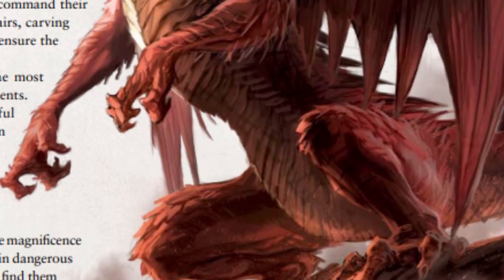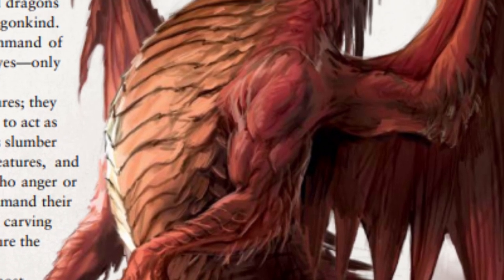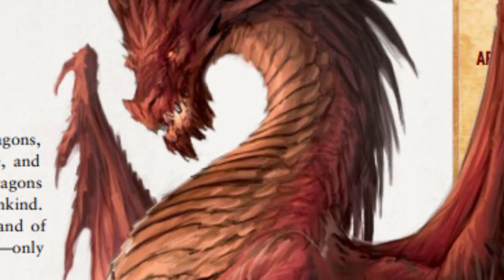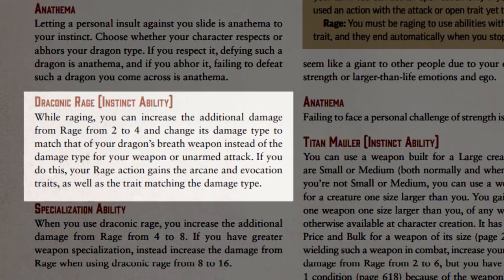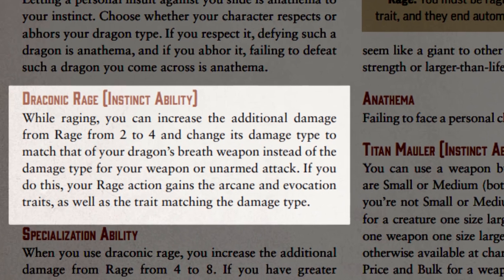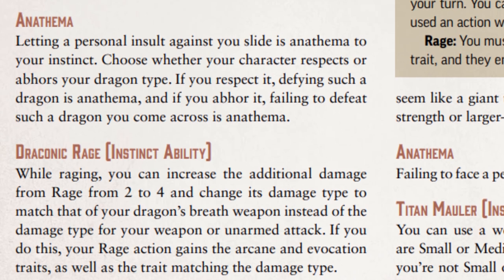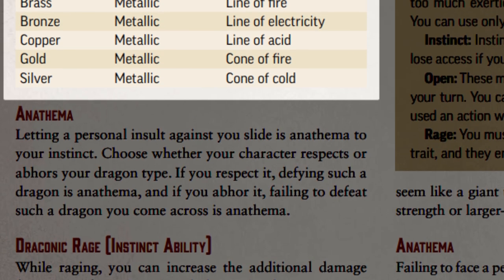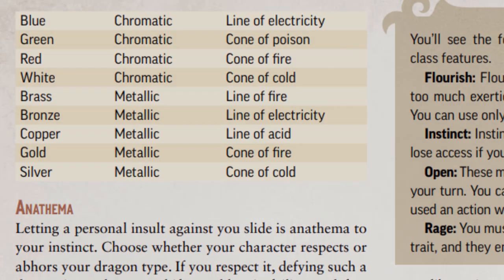Some Barbarians draw their power from a Draconic Instinct — whether from worship or revenge, their blood boils like that of a dragon. During character creation, they must pick a color of dragon. While raging, the Draconic Barbarian's bonus damage increases from 2 to 4, and all bonus Rage damage becomes the same type as their dragon's breath weapon. For example, selecting the red dragon deals an additional 4 fire damage with every attack while raging — the weapon damage stays the same, only the bonus damage is converted to fire.